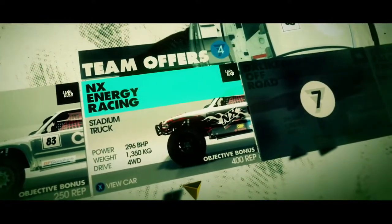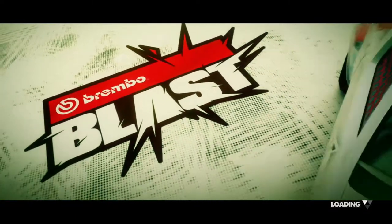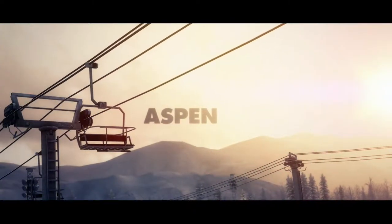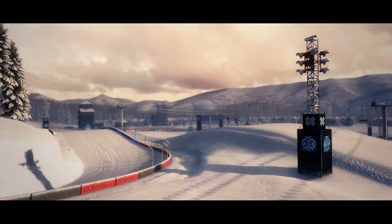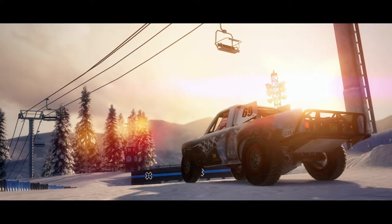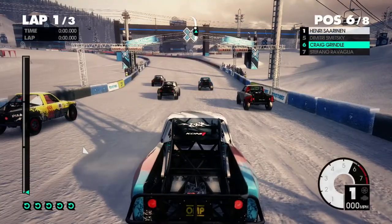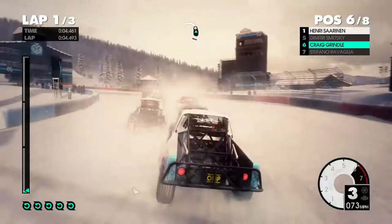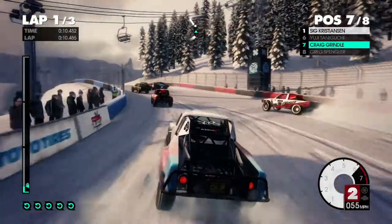So we're going to be using the trucks for this one. The stadium trucks are very nice — they're one of my favourite vehicles in Dirt 4, the stadium truck, just because of how much control the vehicles actually have. They are very powerful. We're number 69 as well — that's kind of funny. These are actually like the Toyota Stadium trucks from Dirt 2. Really narrow and small things.